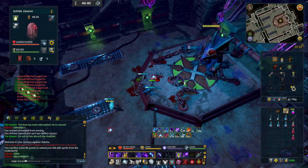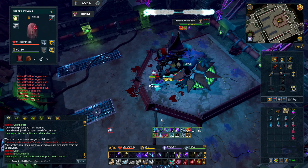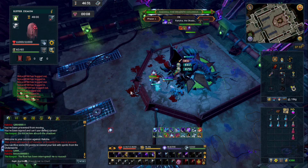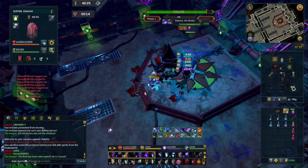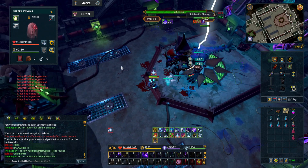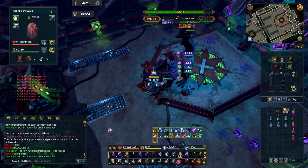This time after four autos we're going to move back two squares and see what happens. So that's auto attack number three, this is auto attack number four - I move back two squares. I dodge the attack. Now I know every single time Rakksha tail swipes, I have to move back two squares to dodge it.